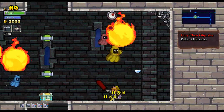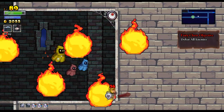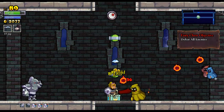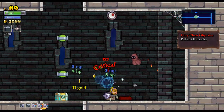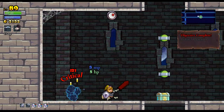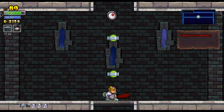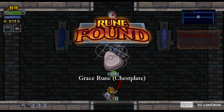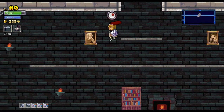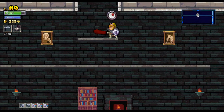Oh, I gotta defeat all enemies — that'll be easy. Okay, that's most of them down. Now, what is this? A grace room. I wonder what that does. Oh, I've been in here already. Okay.